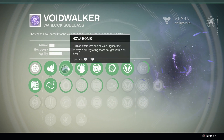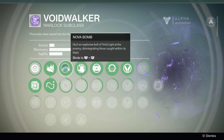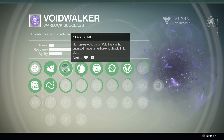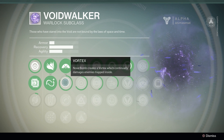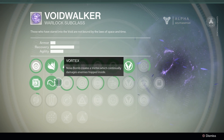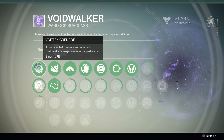Nova bomb is our super charge. Every class has a super charge — a super ability, which is exactly what it sounds like. You hurl an explosive bolt of void light at the enemy, disintegrating those caught within its blast. The vortex Nova bomb upgrade creates a vortex which continually damages enemies trapped inside — I'd imagine that's kind of the same effect as the vortex grenade, leaving a damaging AOE on the ground for a short period.